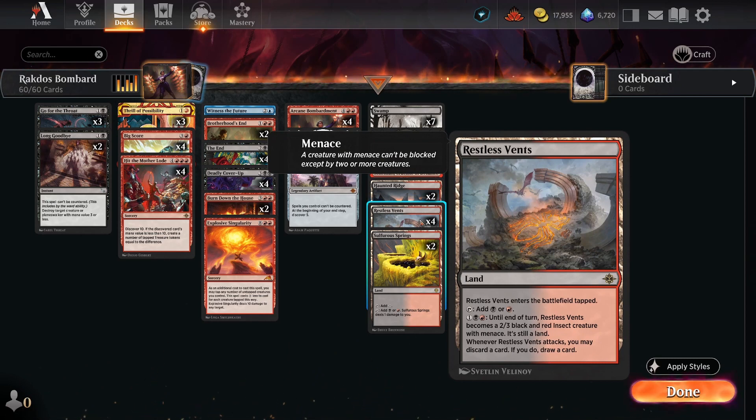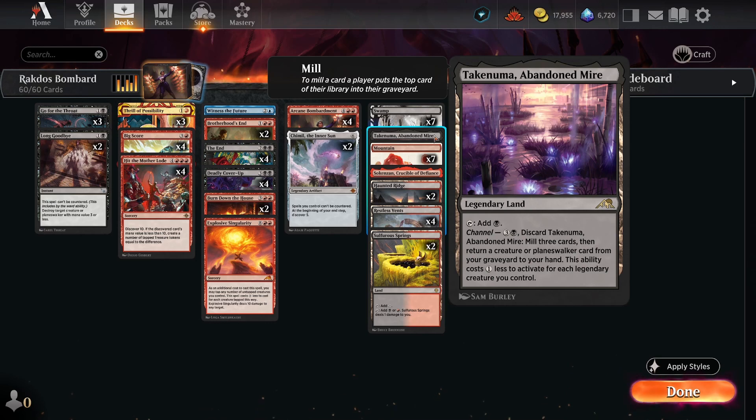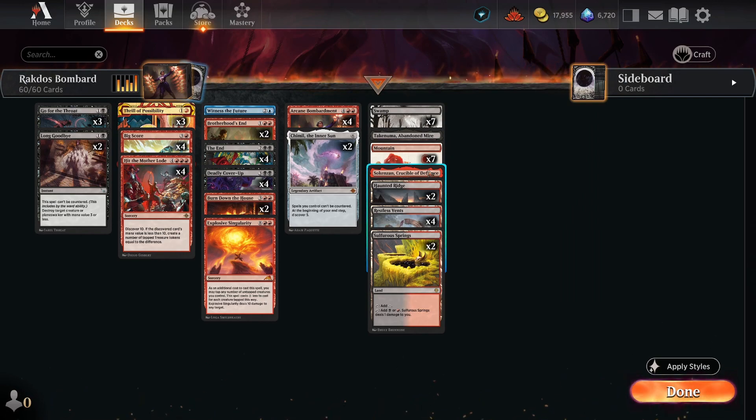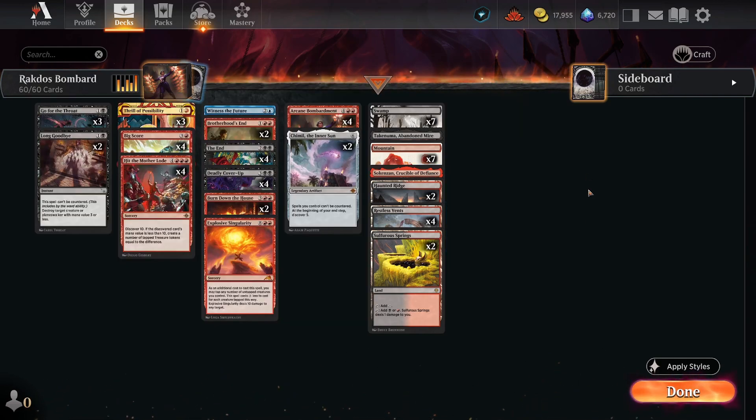We're including 4 copies of Restless Vents. It only costs 3 mana to animate, and when it attacks, we can discard a card and draw a card — another good way of getting big spells into our graveyard while also damaging our opponent. Restless Vents has the added bonus of not getting hit by a lot of our board wipes since it sits as a land until we activate it. The mana base is fairly straightforward. We did include a copy of Takenuma just for fun, and Sokazon is actually pretty good since we can use it to make blockers or creatures on an empty board.